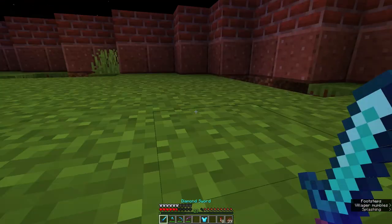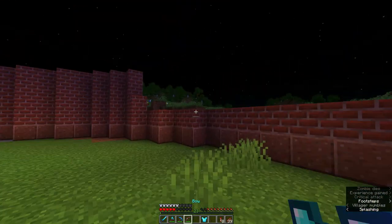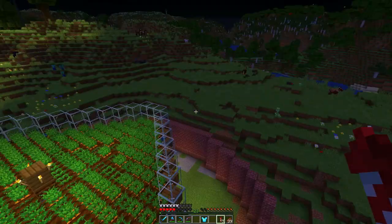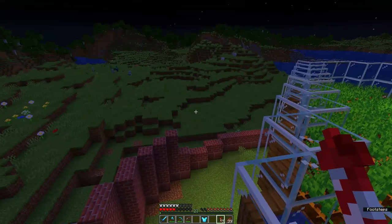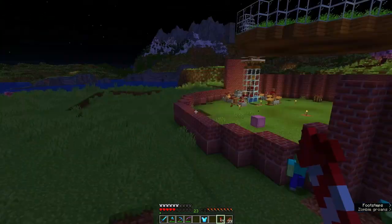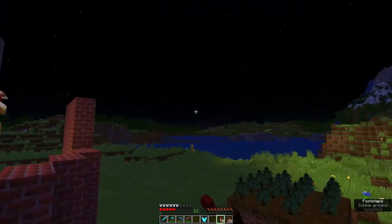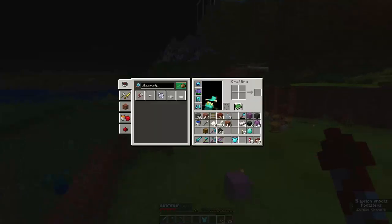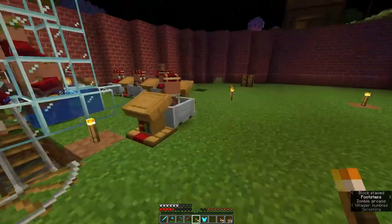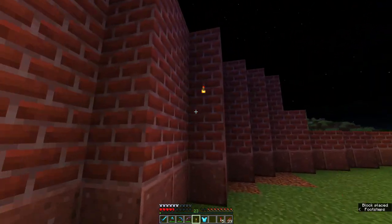Where did you come from? How did you get in? It almost looked like it jumped, but there should be no way in — unless I forgot to block somewhere. Weird. I'll just add a space torch inside. Glad none of my really good villagers got turned to zombies — it's a pain having to cure them.